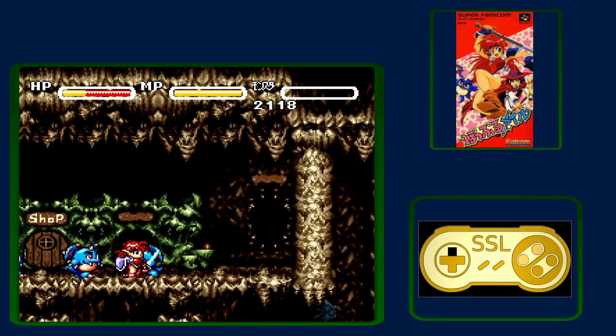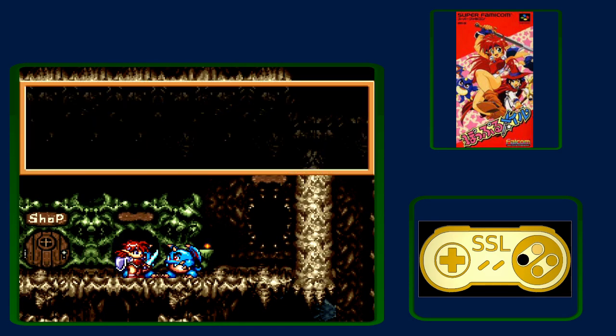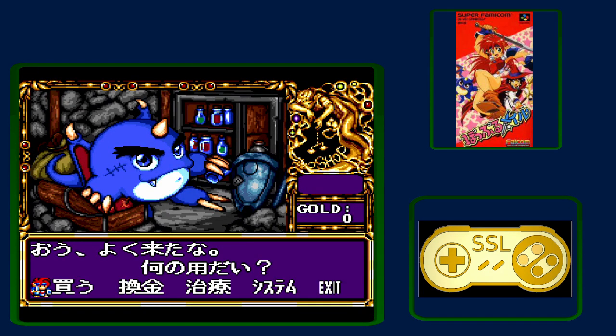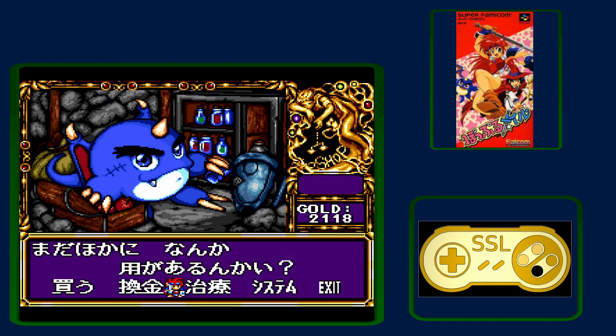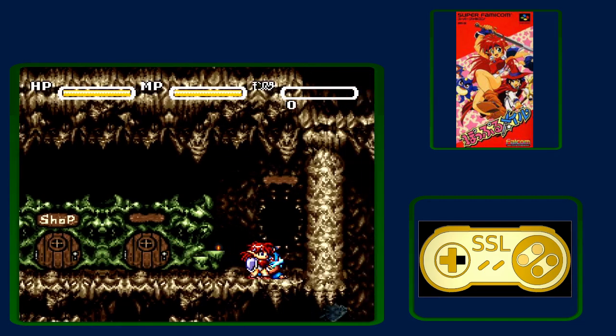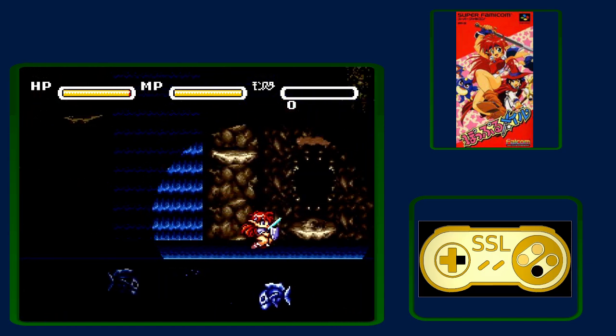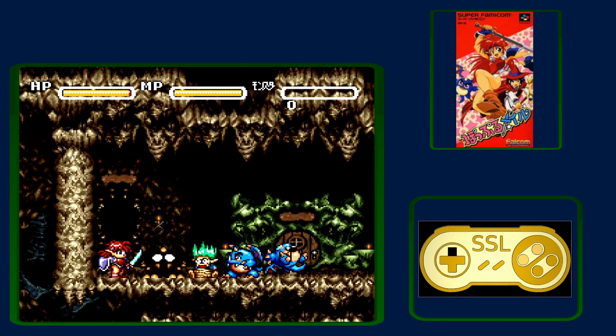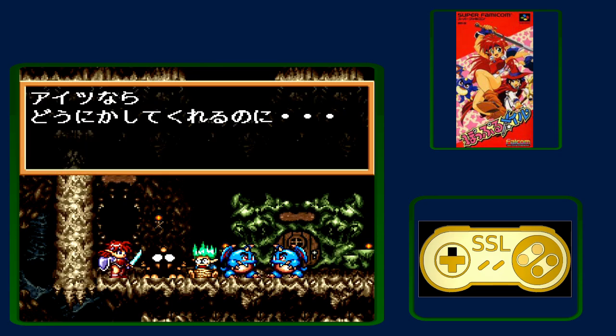Climb over here and enter this door. You need to talk to the guy in the second door — very important to do that. Then go in the shop. The second option changes money, the third option heals. You can switch characters in the shop with R, which will be important later. Then go back into what I like to call the cutscene room, because we're going to be doing a lot of cutscenes to trigger flags and get items.